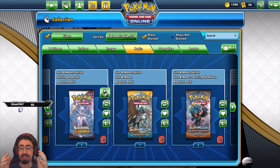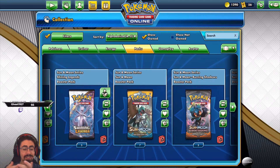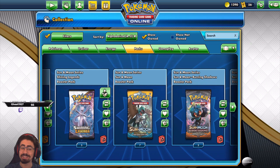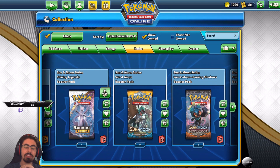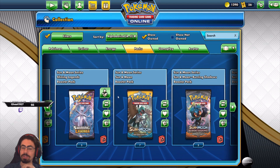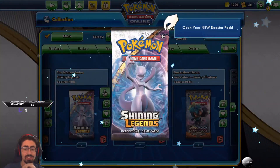If you see any awesome cards, definitely screenshot them or clip them and let's see what we can pull. I might just go 1-1-1-1 through these ones. So, Shining Legends — I'm pretty sure I definitely haven't opened any of these, so I have no idea what's even inside them.